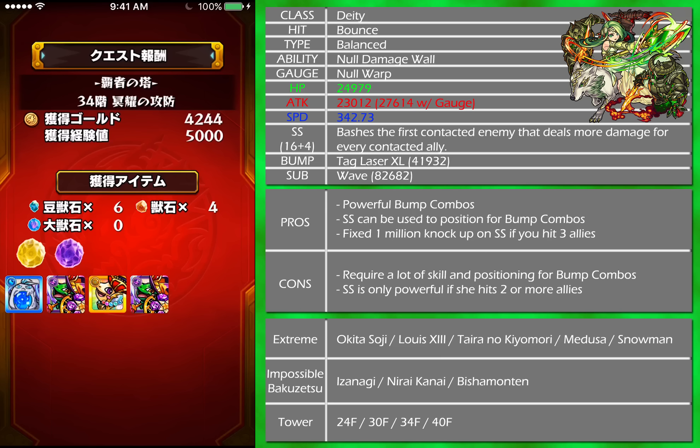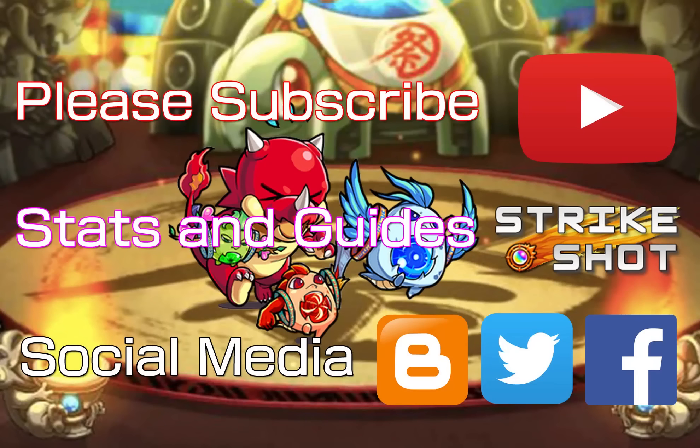In impossibles, there is Izanagi, Niraikanai, Yamato Takiru — some dungeons there as well. There's a ton of extremes that are good for no damage wall, no warp, because as long as you fit the gimmicks, she can basically outpower most of the monsters in the game — but that's only if you do well with the bump combos and the strike shot. If you can't, then she might be just a filler. Either way, you can use the strike shot to latch onto an enemy boss and then proc bomb combos for later damage, which is also not bad. That's pretty much it — if you have any other monsters you want me to talk about next week, let me know in the comments.